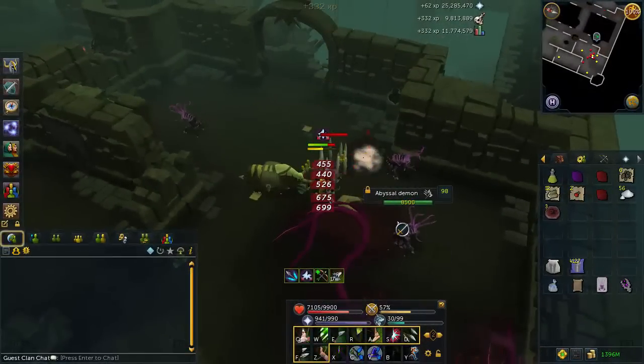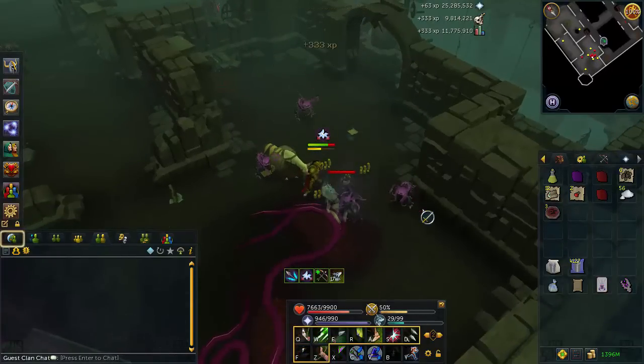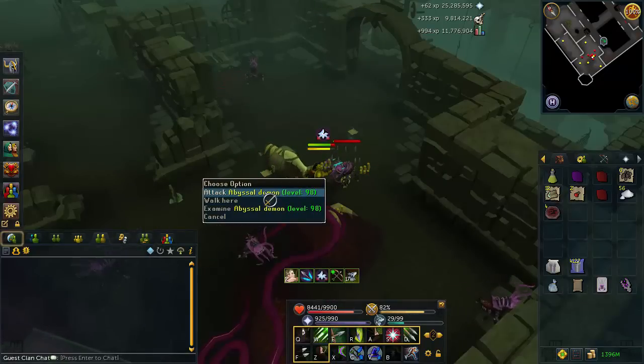So anyway, that's about all for this video. Make sure to buy yourself some Demon Slayer Armor if you are looking to range some of these tasks, or use the Darklight if you melee to save yourself some Drygore charges and also get the tasks done faster. Thanks for watching, I'll see you guys with tomorrow's video, and farewell.